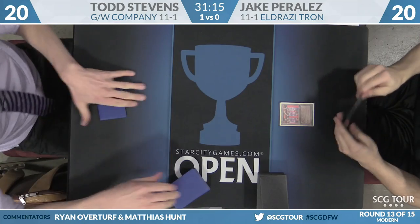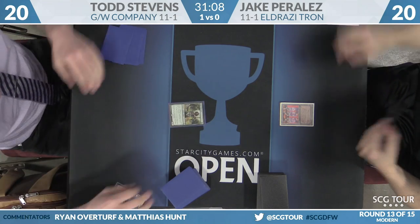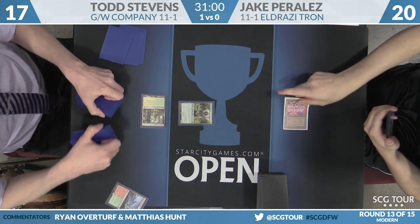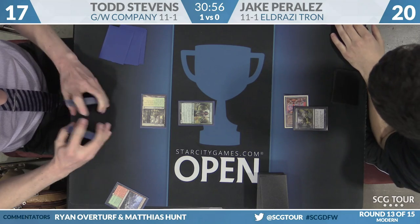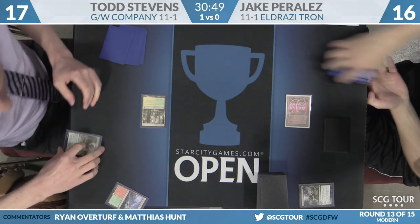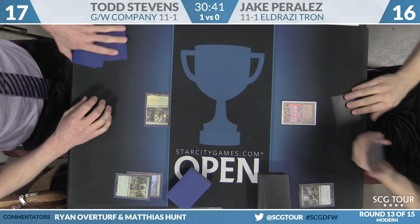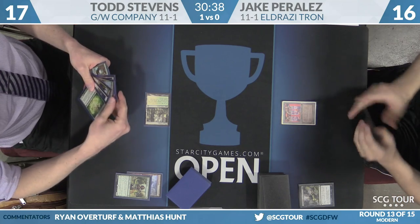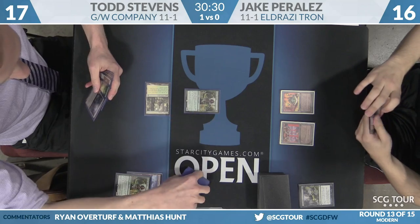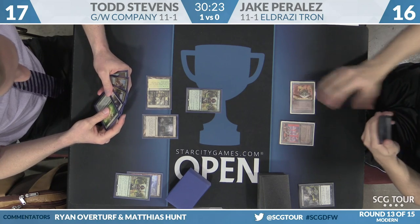Jake Perales is on the play for Game 2 — sevens on each side. He starts on Urza's Power Plant. Todd has Azusa, Lost but Seeking in hand. Todd starts on Noble Hierarch — that's a one-of in the main. It's interesting, you don't normally see that card in fair decks, but Todd's doing it this weekend. His turn-one Noble Hierarch is met with Dismember, putting Jake down to 16. Also worth noting, Todd has his sideboard copy of Whisperwood Elemental in hand.